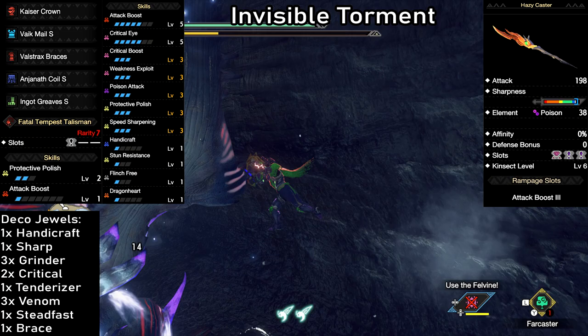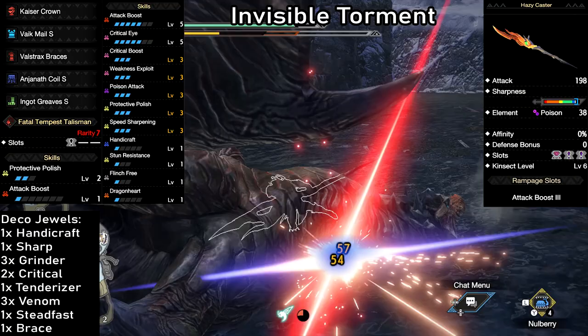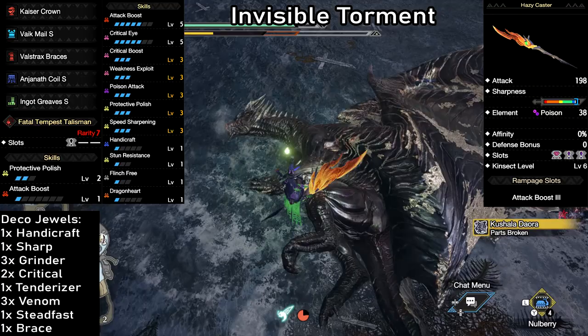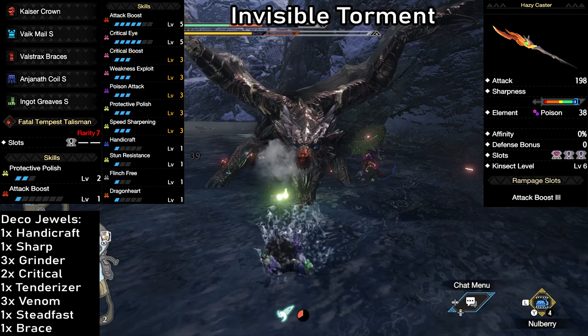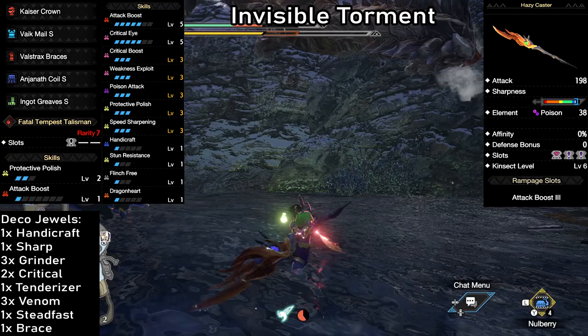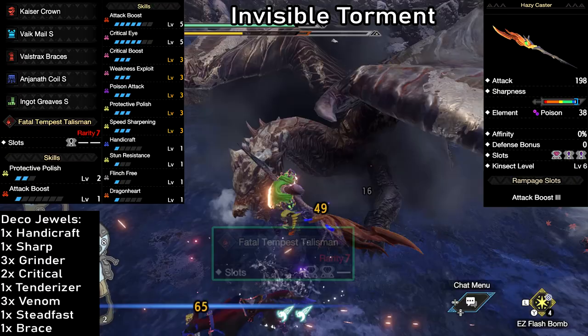Invisible Torment — a poison build that will leave pretty much any monster you fight poisoned the entire hunt. We're using the Hazy Caster: 198 attack, white sharpness with 1 level of handicraft, and 38 poison which turns into 50 with the build, plus a whole bunch of slots making this build highly customizable. One of the best Insect Glaives to use if you're just picking up the weapon or trying to learn it. Even if you're new to the moveset and might not hit weak spots all the time, the insanely high poison will keep a steady flow of damage either way. We have a big stack of base critical hit skills, attack boost level 5, and poison attack level 3, as well as full protective polish and speed sharpening to comfortably maintain the white sharpness. And this becomes an absolute nightmare for any monster weak to poison.